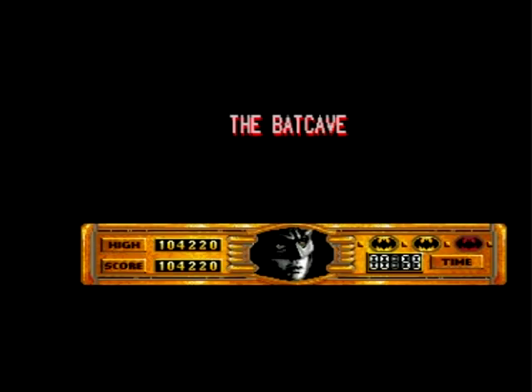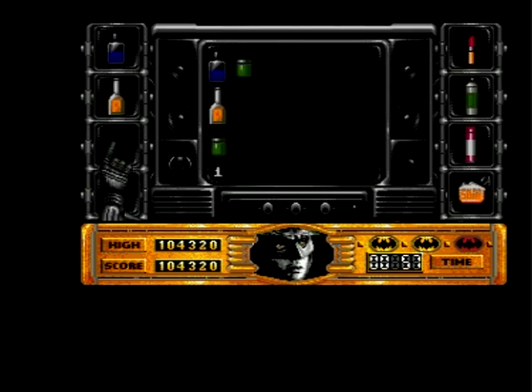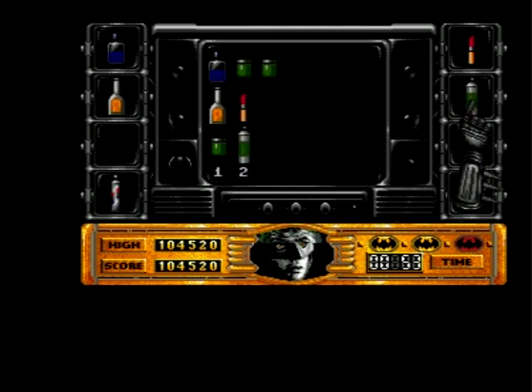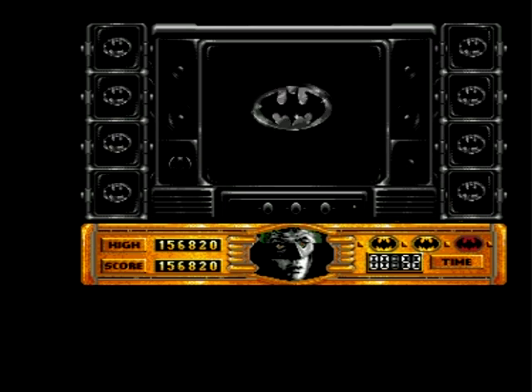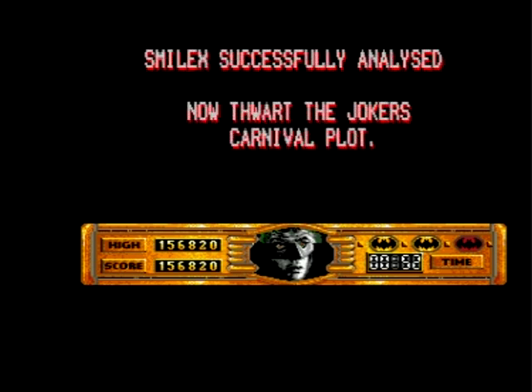Right, what we have next is the Batcave sub-game. And this is some sort of puzzle where you're trying to work out what this formula is for the Smilex. And it's basically a process of elimination — so you take a guess. One of those things was in the Joker's formula. Two of those things were in the Joker's formula. Three — that was a completely lucky guess. But now the Smilex formula has been successfully analysed. Now we have to thwart the Joker's carnival plot, but we'll do that in another video.